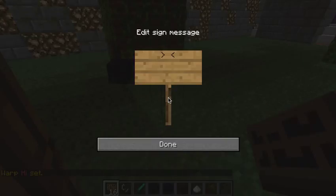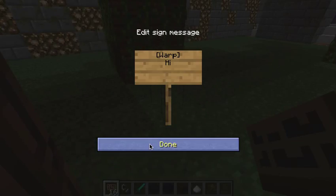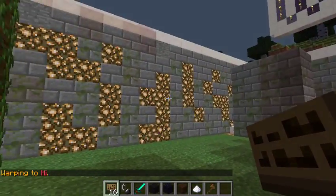So then you place a sign, and you type in the brackets 'warp' and the warp name that you want it to go to — so, 'HI'. And then you just right-click on it, and it'll take you to wherever you've set it to go.